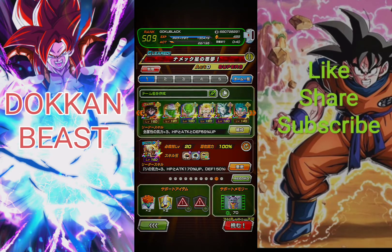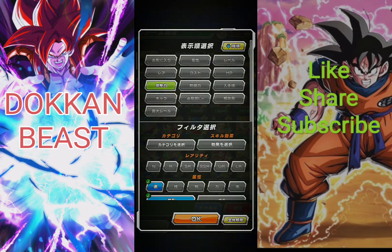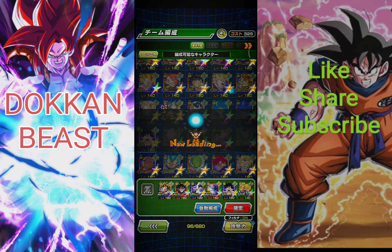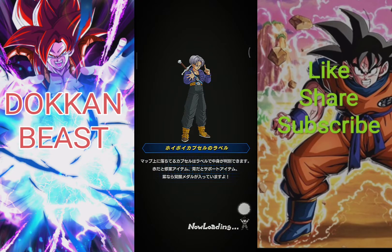Selecting the team again — I feel like this recommendation of friend leads we get from the friend system is pretty good, because most of the time it does select a proper leader, which is pretty nice.